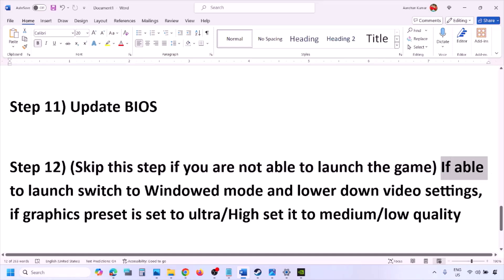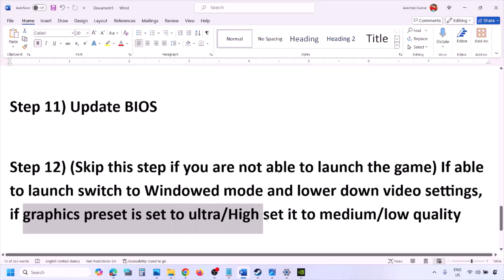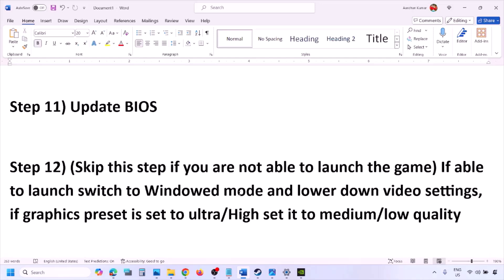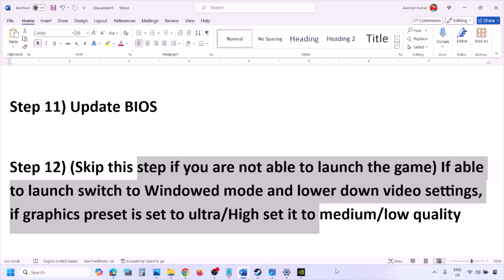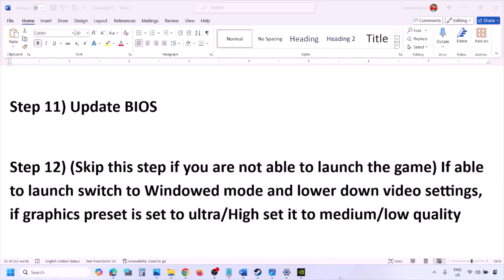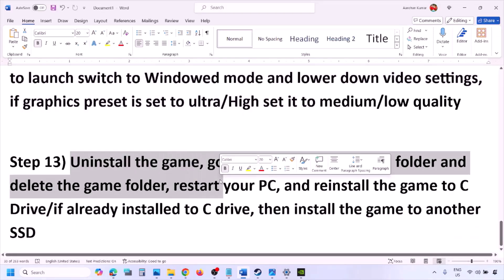You can skip this step if you cannot launch the game at all. If you are able to launch the game, switch to windowed mode and lower the video settings — if the graphics preset is Ultra or High, set it to Medium or Low. Try turning V-sync off or on and check. Try making changes in the graphics settings to lower them and then launch the game.